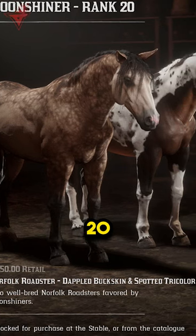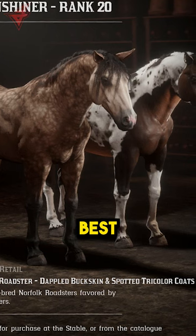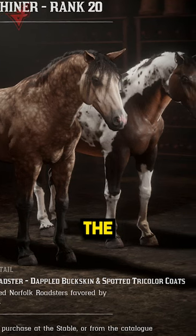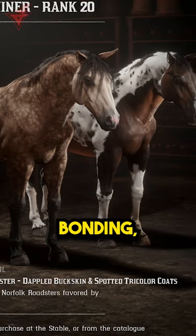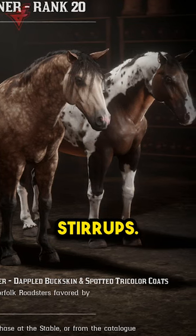And finally, you should look at the Rank 20 Norfolk Roadster. The Norfolk Roadster can be one of the best horses within the game, as long as you get the Rank 20, get it to Level 4 Bonding, buy into the Nacogdoche Saddle, and also buy into the Hooded Stirrups.